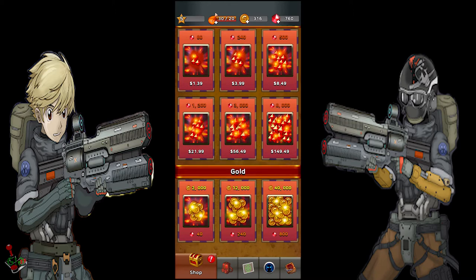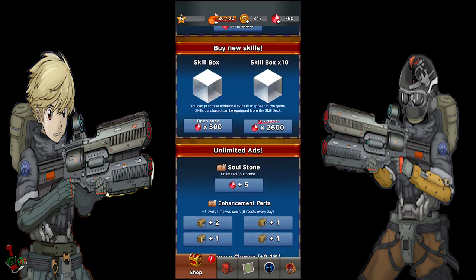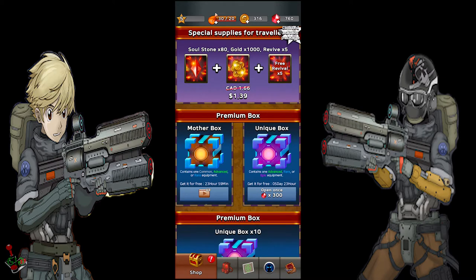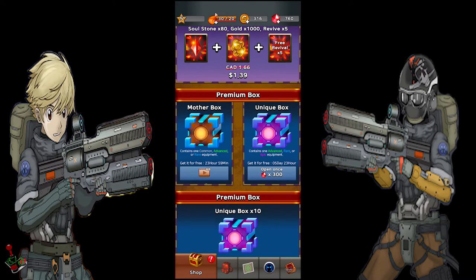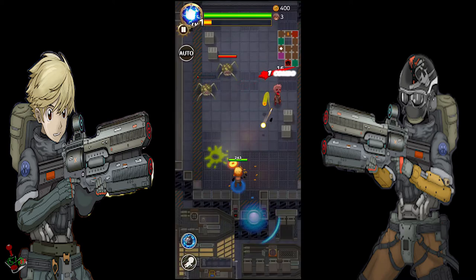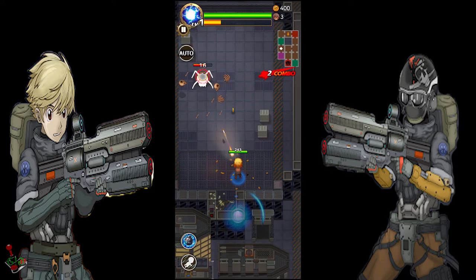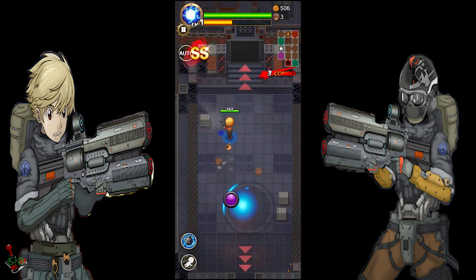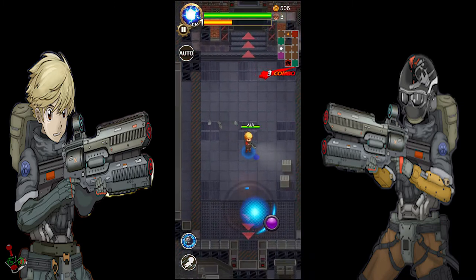Gems can be used to purchase boxes and skills in the shop. Boxes award you with an equippable item with a randomized rarity. Gold is the standard currency, which you collect by killing enemies, collecting random items from leveling up during the mission, and mission completion. Gold and item materials are required to upgrade your items. Gold is also used to enhance your stats.